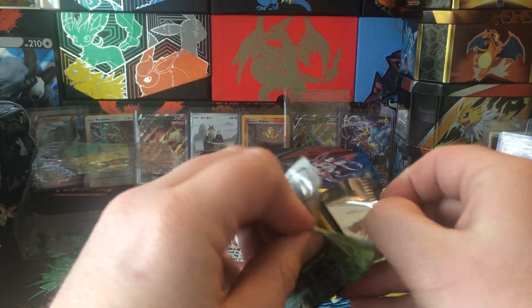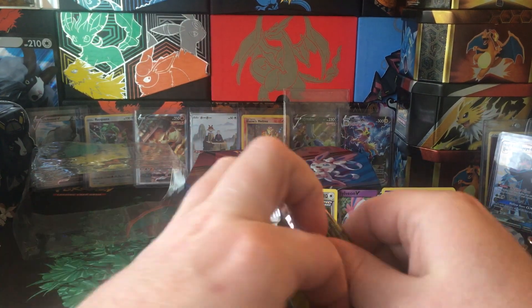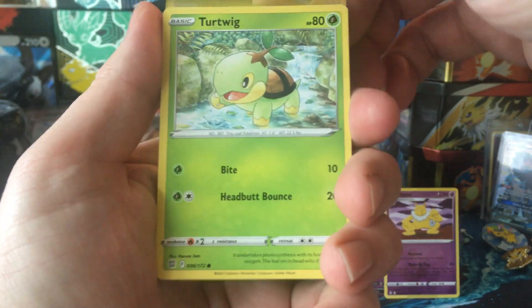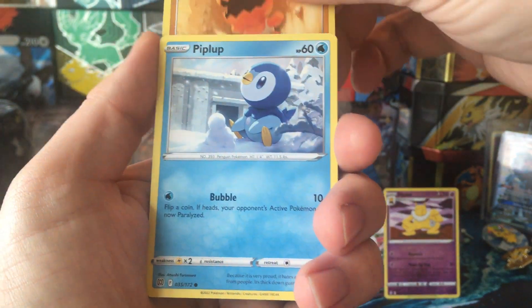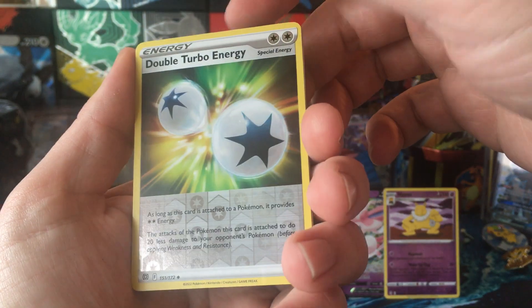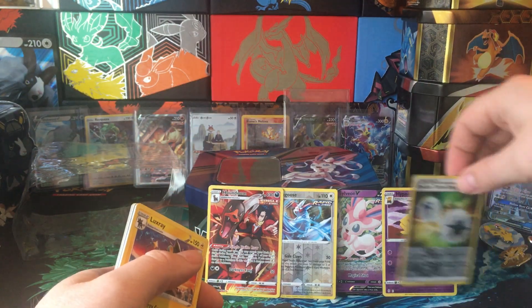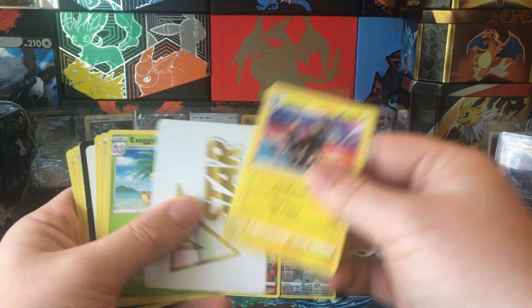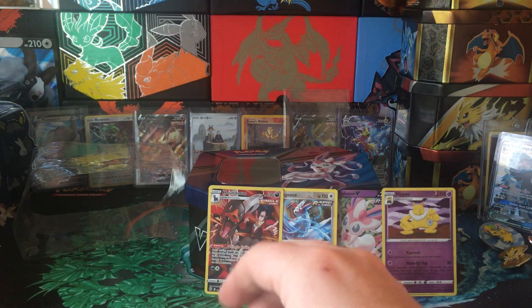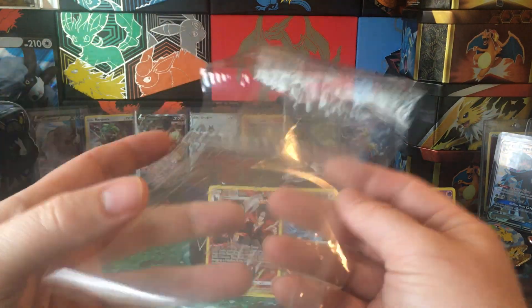Last pack — Chilling Reign: Giratina, Turtwig, Trapinch, Piplup, Shroomish — oh, a nice reverse Double Turbo Energy, and a Luxray! All right!